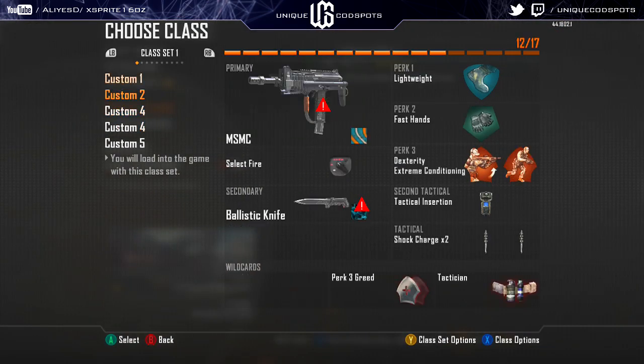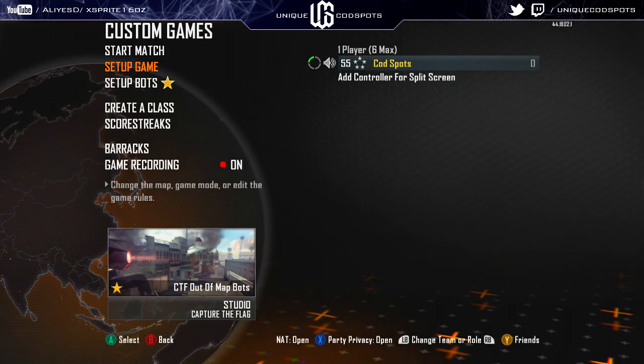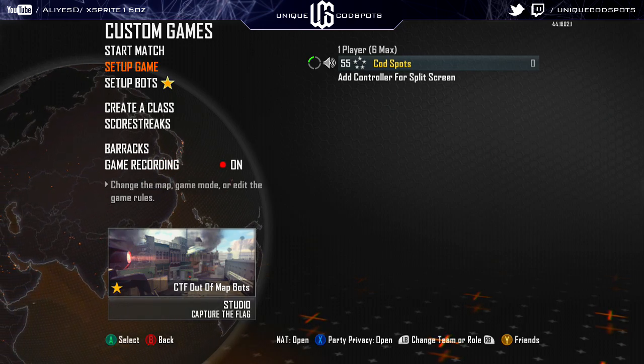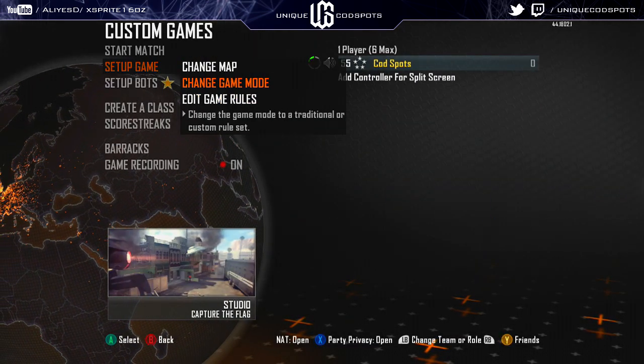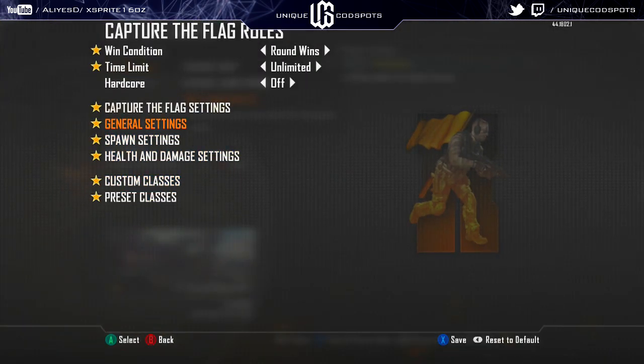A lot of people asked for it, I learned how to do it pretty recently and it's actually really cool. In order to do this, what you need is the normal glitch CTF mode, which can be found either in my player channel or on the Cod TV. I'm just gonna run through the settings — once you get that, save it to your custom games and make sure your settings are the same as mine.